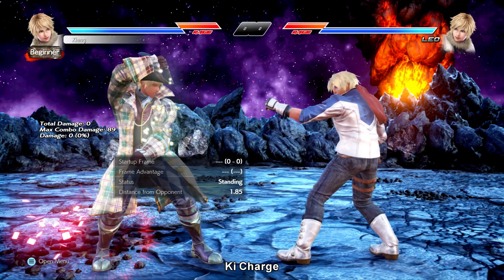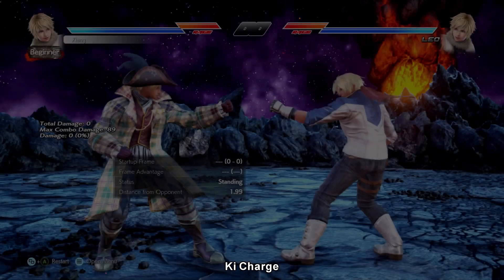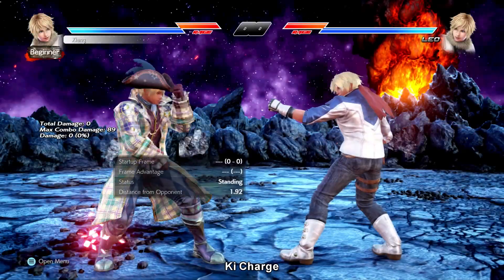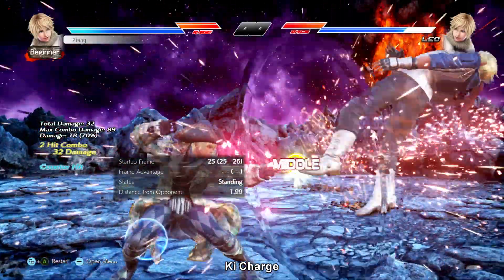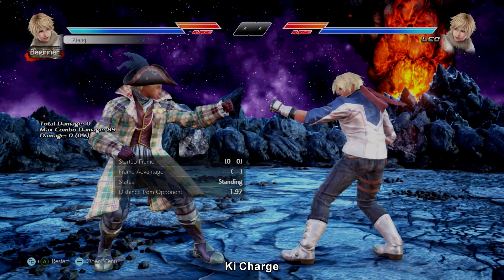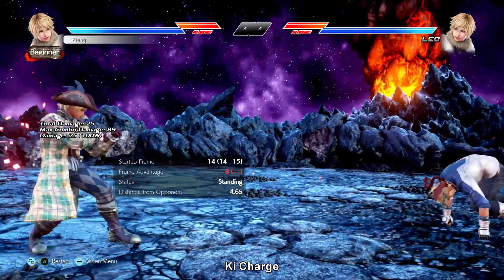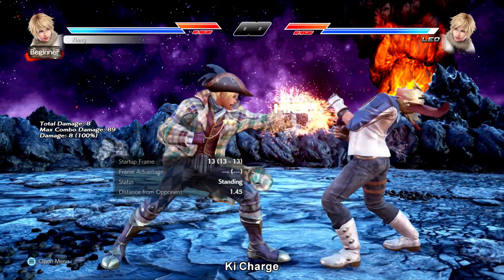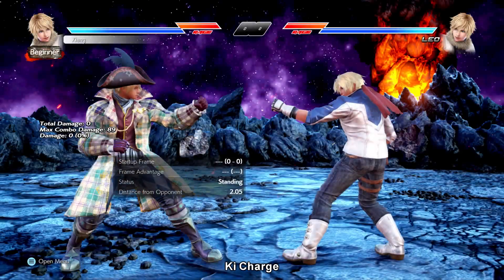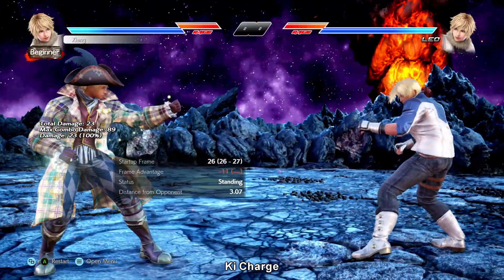Lastly, not really essential but something fun and by no means bad: Leo's key charge specials. When Leo key charges she gains a new extension from her back 3 and down back 4 strings, giving you a damage boost if you land them and potentially some bonus block damage. She also has a couple of unique ways to key charge to begin with. If you press 1+2 when forward 4-2, up forward 1-2, or down 4-2 hits, Leo will flow immediately into a key charge — note this only happens on hit, it won't work on block.